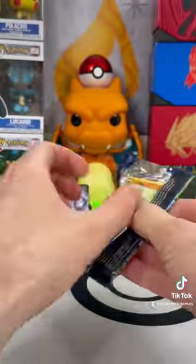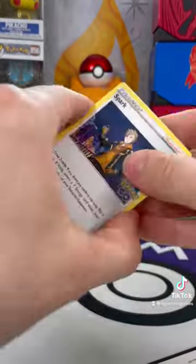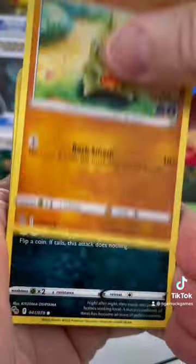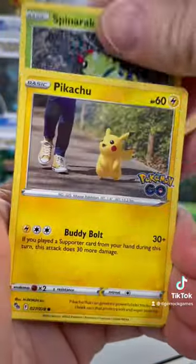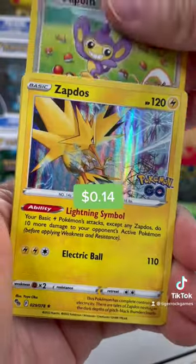I wonder if pack number two can take out that Mewtwo. Let's flip that energy — electric for an electric trainer. In pack number two, we got a Reverse Aipom and my favorite legendary Zapdos.